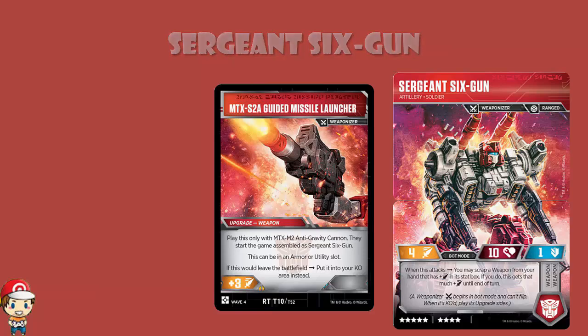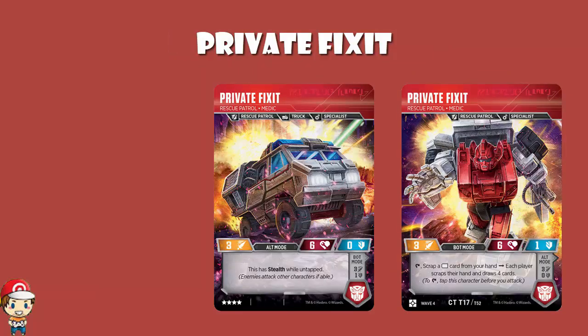Private Fix-It has a very nice little skill: you scrap a white icon card from your hand, and then each player scraps their hand and draws four cards. What happens if a player has fewer than four cards in their hand when this tap ability is used? Each player draws four cards no matter how many cards they scrapped. That is to say, if you use this with fewer than four cards in hand, you'll have more at the end than you started with.